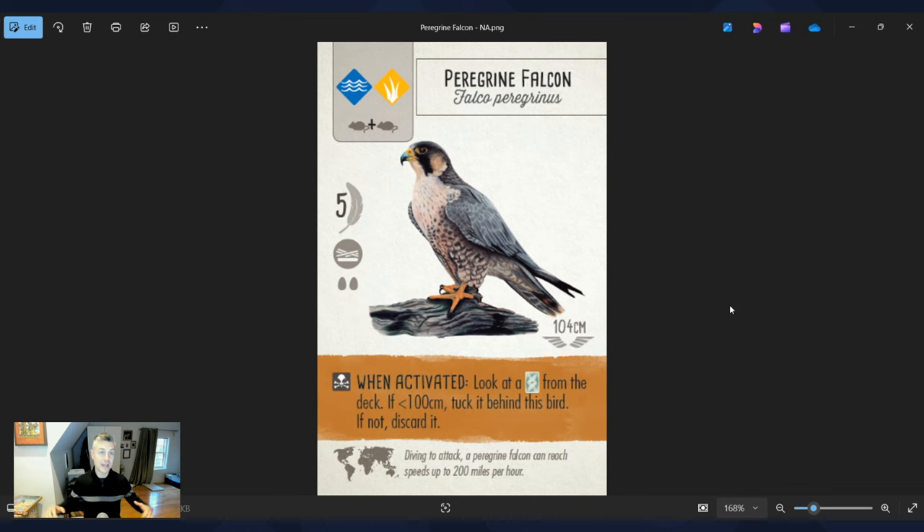My favorite bird in real life is the Peregrine Falcon, the fastest animal on earth — diving to attack, it can reach speeds up to 200 miles per hour. I've been fascinated by it for a long time. I also love the when-activated ability: look at a bird card from the deck; if it's less than 100 centimeters, tuck it behind this bird; if not, discard it. It's a bit of a luck element — you're hoping to catch a small bird in your dive. I like looking at the bird and seeing if I caught it. If not, I try again next turn.